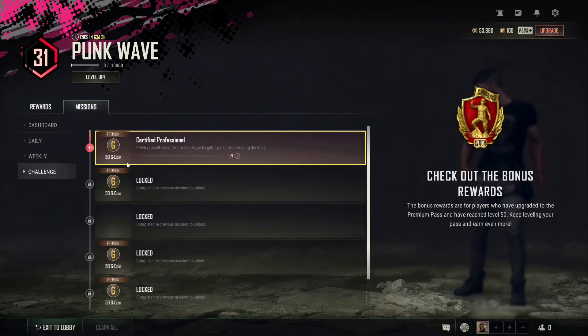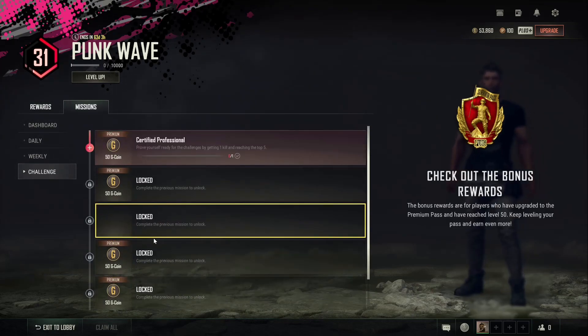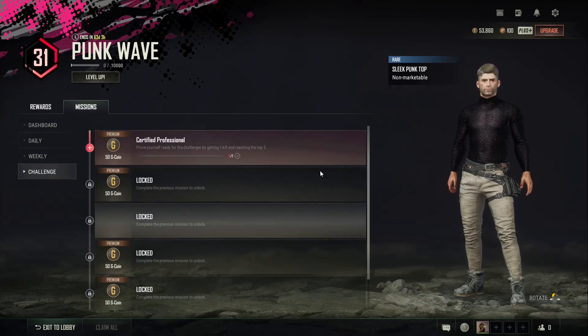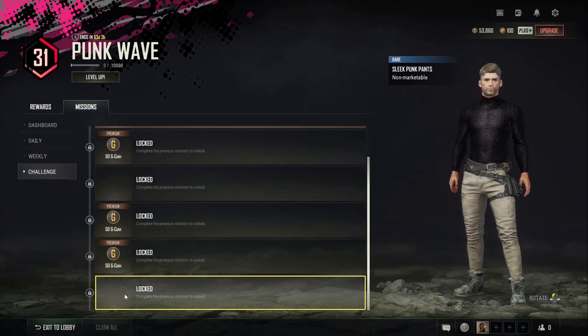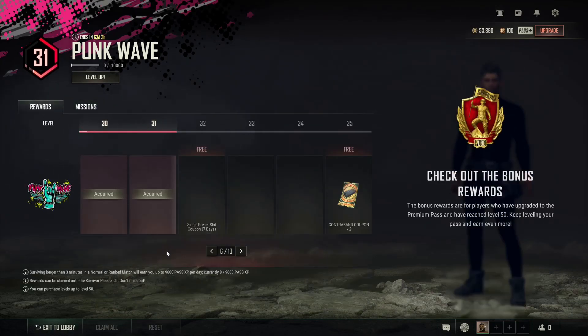And then if you go over to the missions, there are challenge missions again. Every level on these you get a bit of G coin and then at certain intervals you get other items. At the third interval you get the Sleep Punk top, and at the final interval you get the matching pants as well. So that's everything from the pass there.